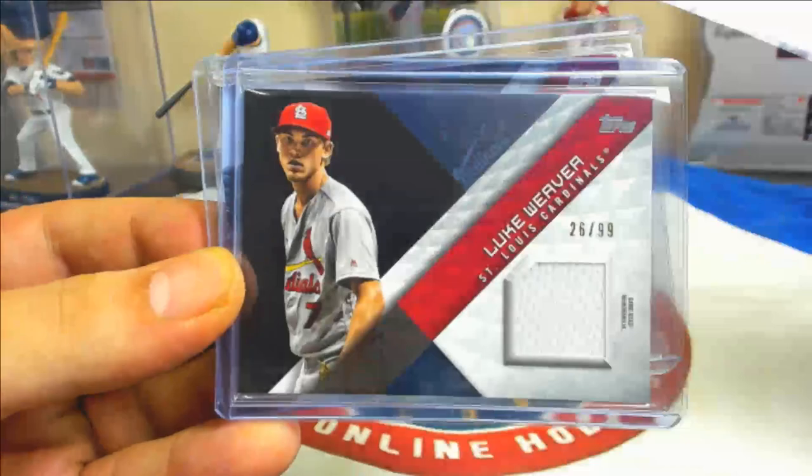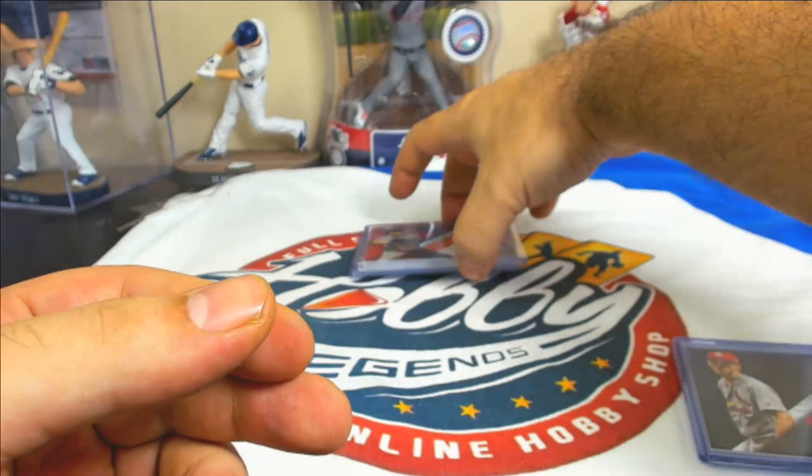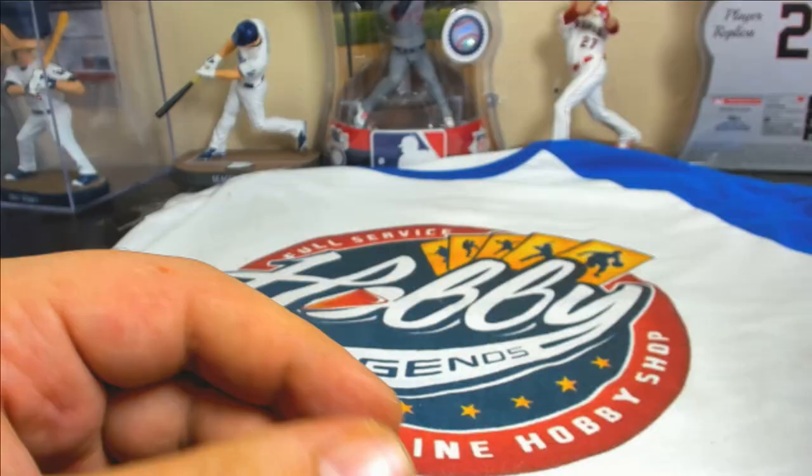Relic parallels: three black parallels to 99 — Dee Gordon, Luke Weaver. A gold Jason Heyward bat relic, 32 of 50. Red bat relic Evan Longoria, 20 of 25 on that one.